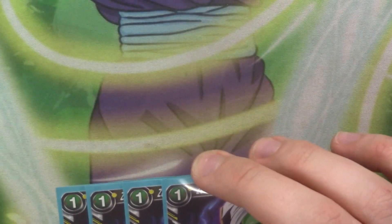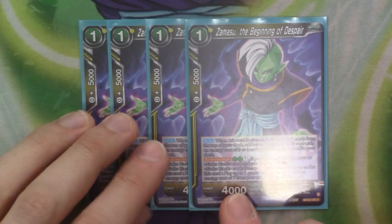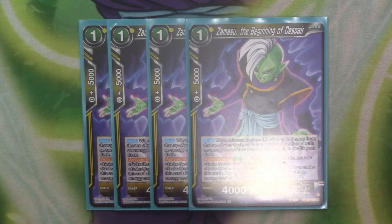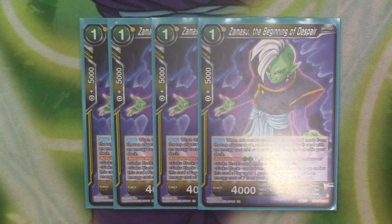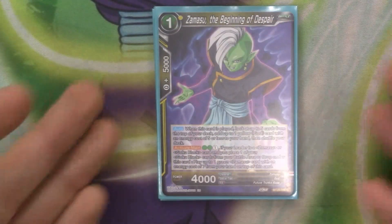For our 1-drops of the deck, we just have 4 copies of Zamasu: Beginning of Despair. When it's played, you look at 5 cards from the top of your deck and get a god of 5 cost or less to your hand, then shuffle the deck. You have plenty of targets in deck because there are a lot of multicolored cards that have yellow. It's got active main: paying 2 green and 1 energy — if your leader is Zamasu or Goku Black and you place a Goku Black from the battle area or drop underneath — you can play a green Zamasu of cost 7 from your hand on top of this card. So for 3 cost in green, you get one of your 7-costs out, which is really useful.